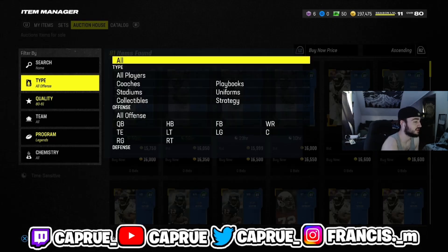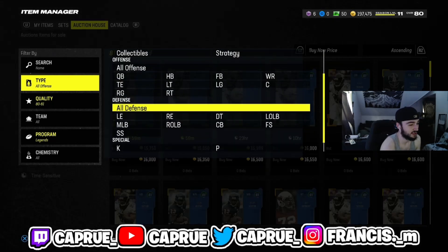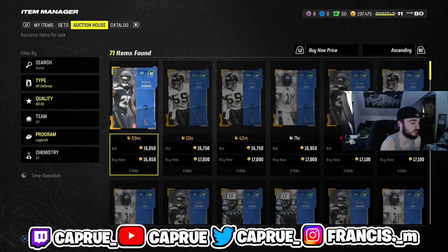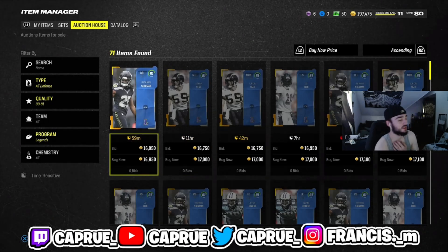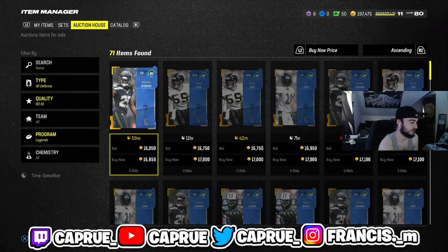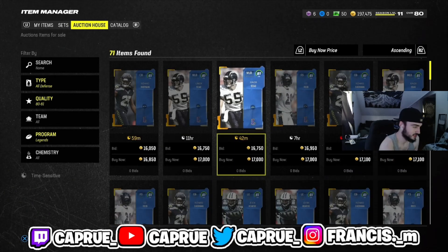These legends are 16,000 coins now. I remember the other day they were just 11k, and I told you guys to invest into them. So that was definitely a W method I gave you guys the other day. I told you guys to buy these for 11 to 12k, and they'd rise up — and they're already up to 17,000 coins.